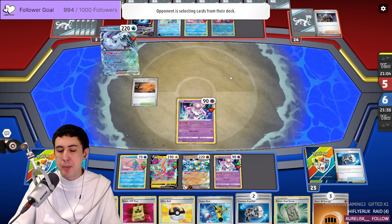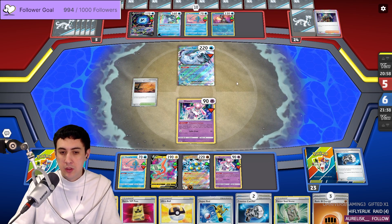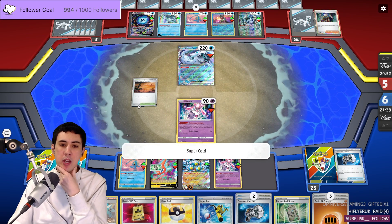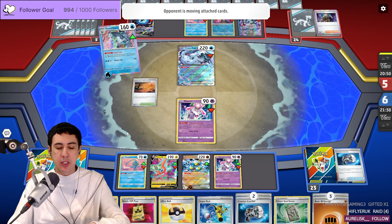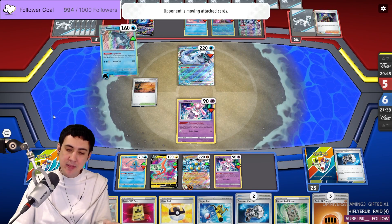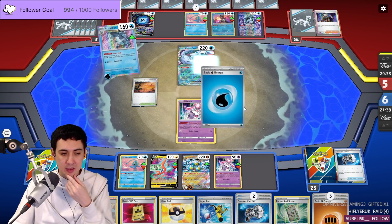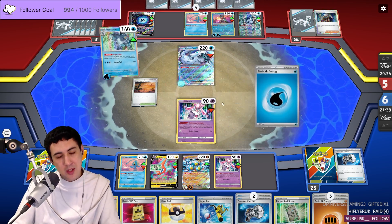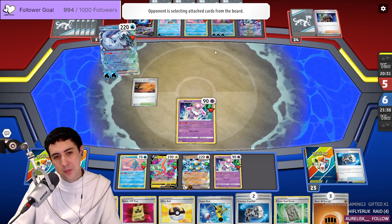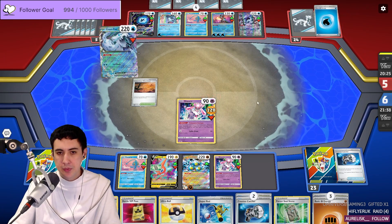Now we're going to start dragging up the Manaphy. Them putting Manaphy down — that's really bad for them. I don't know why they didn't attack the other turn. Maybe they're thinking they don't want to waste energy on Diancie, thinking I'll come in with Sandy Shocks at some point. But if we never come in, then they've got to start thinking, 'oh, okay, I have to start knocking out Diancie.' Them benching Manaphy is really good for us.